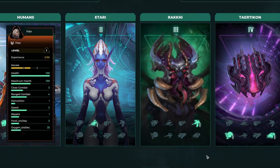The Humans can be considered a fairly balanced race. They are not the best at anything, but they don't have any major downside. They have 100 health, deal a moderate amount of damage, have a regular repair speed, and they consume two supplies each day.